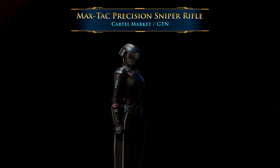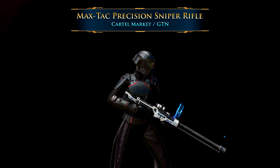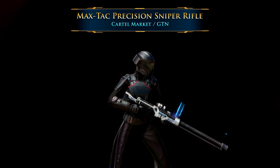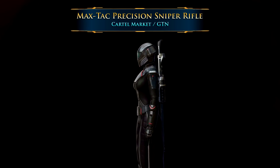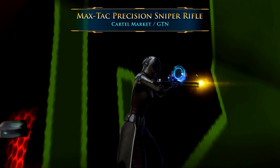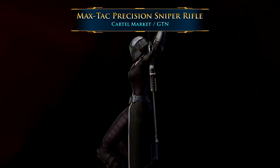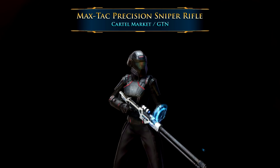A really big fan favorite is the Max Tac Precision Sniper Rifle. I like that this one comes in a white color to start with, rather than the usual black or grey. It also comes with a special heads-up display that shows up only when you draw your weapon or enter combat — it looks like a glowing, circular, kind of flickering showcase. Maybe it's meant to be an easier way to see your target far away. Doesn't really tell us what it's for — use your imagination.